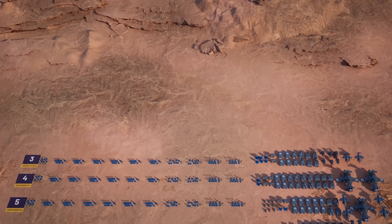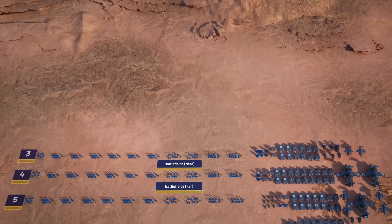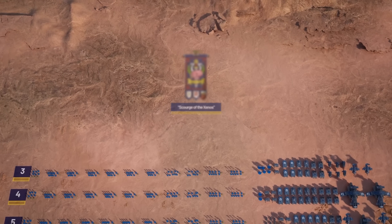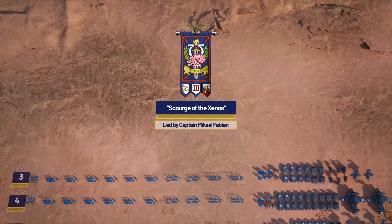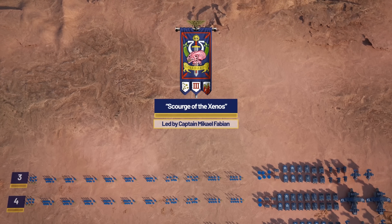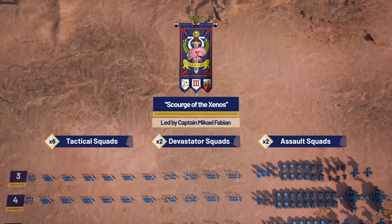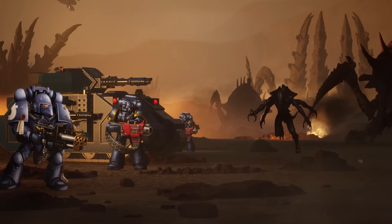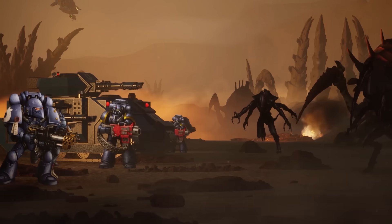But while the fifth and fourth may cover battlefields near and far, the third focuses on a very specific part of the warfighting spectrum, as is evidenced by their name — the Scourge of the Xenos — led by Captain Michael Fabian. Their squads have gained a special reputation for combating the myriad xenos threats which infest the galaxy. Much of this skill has been honed against the Tyranids, dating back to their first brutal conflict with Hive Fleet Behemoth in the first Tyrannic War.